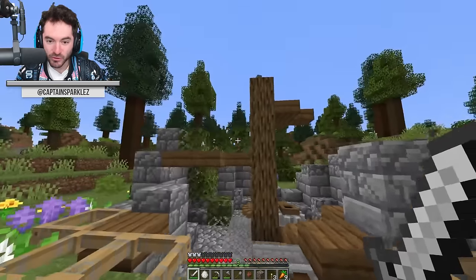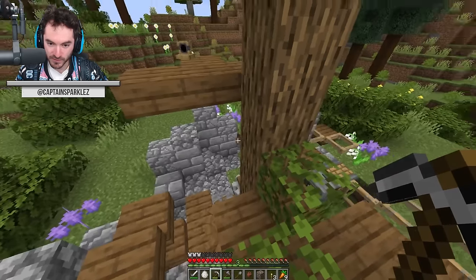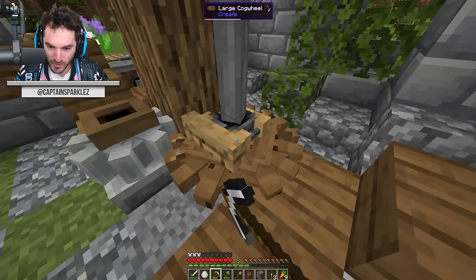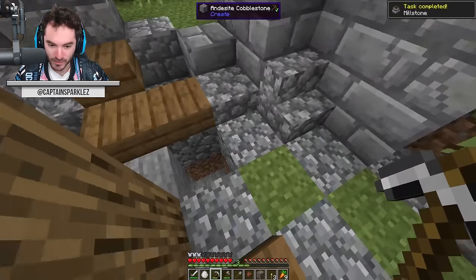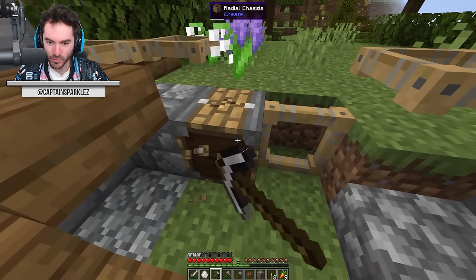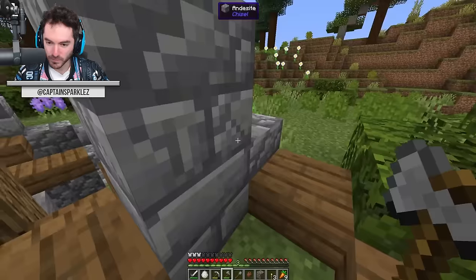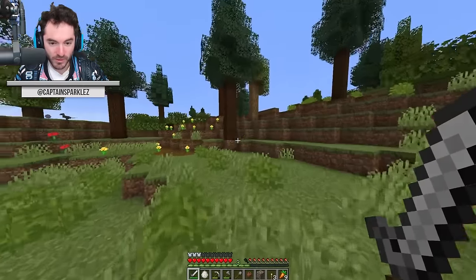You can just find Create stuff chilling out in the world - this is really cool! This will help with the preparation work for the challenges. I see a windmill bearing - so it's like the relics of a windmill - and a radial chassis. We've also got the sail frames but not the sails themselves. It's worth getting all this, especially at the early stage. One of the early things you have to do with Create is start generating stress units.